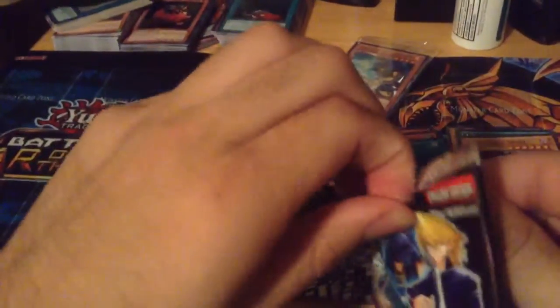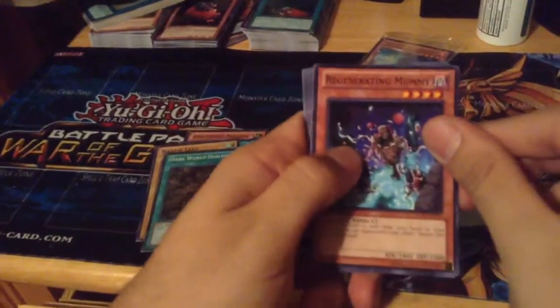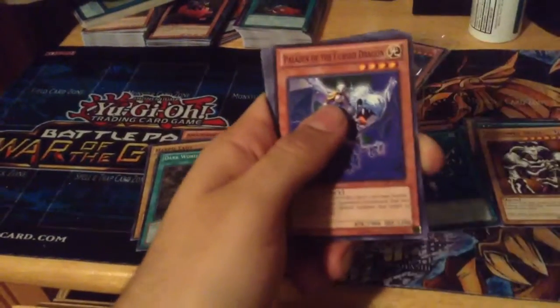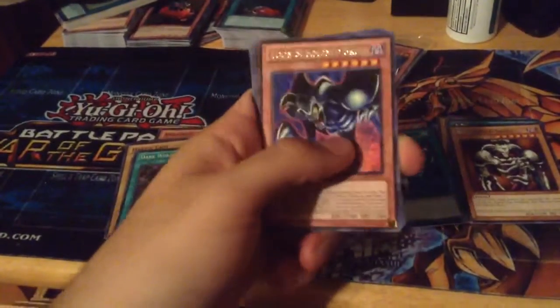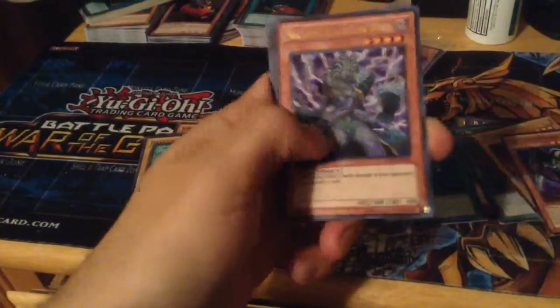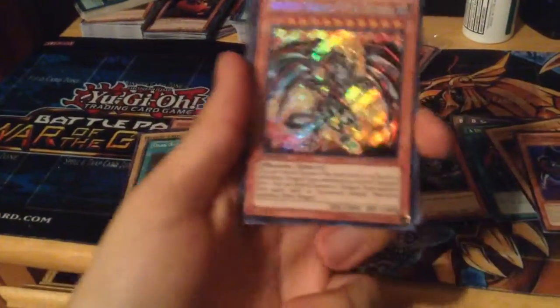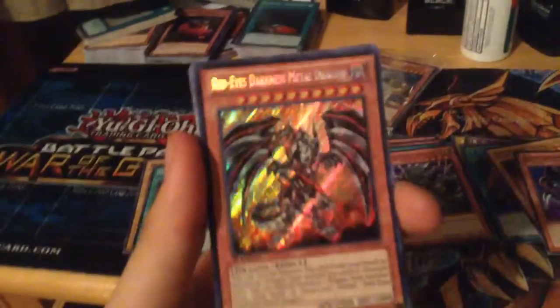If we do it'll be my second one. Let's see if the gods are good to us today. Regenerating Mummy, Paladin of the Cursed Dragon, Twin Barrel Dragon, Tune, Summon Skull.